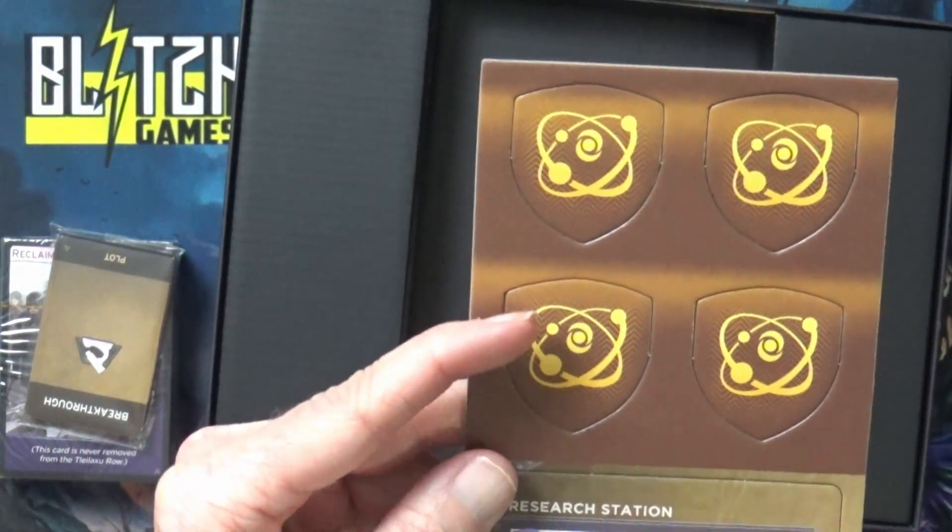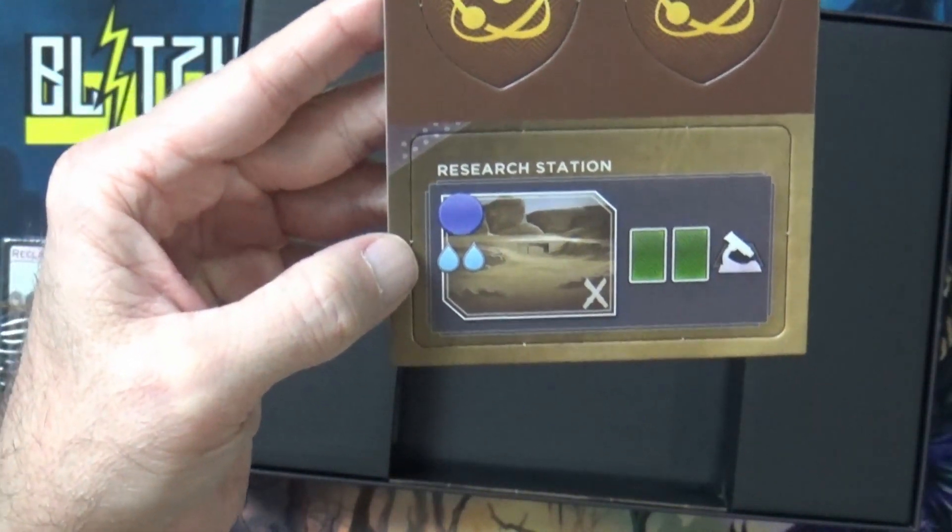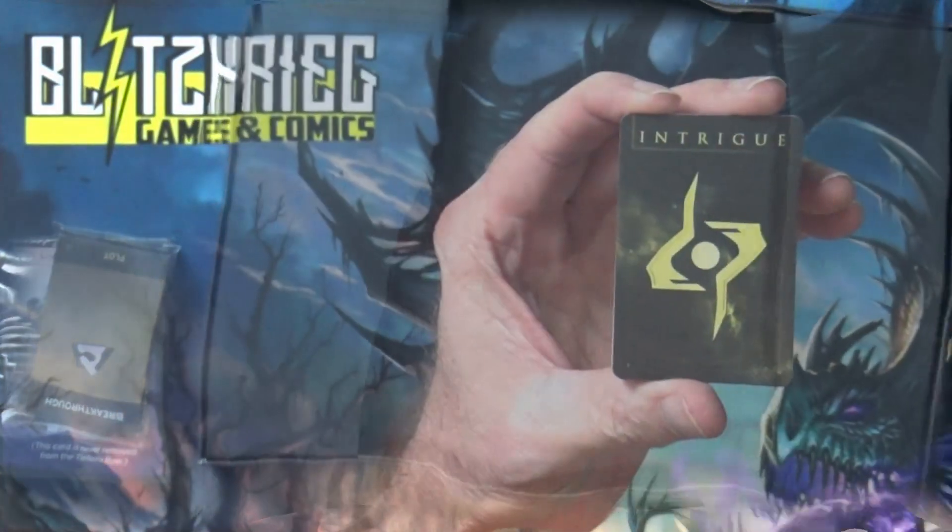The rulebook mentioned something about a tonic, and then there's an overlay right here, which looks like it'll go over the research station.